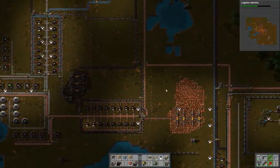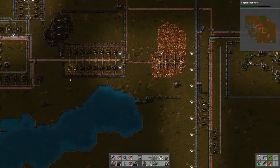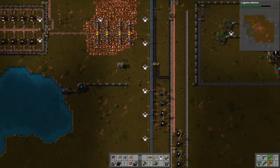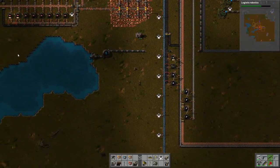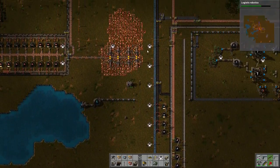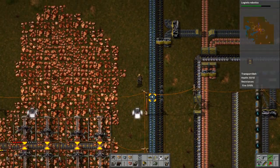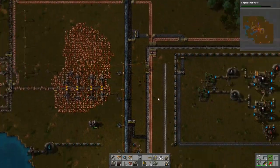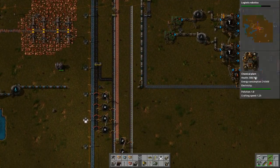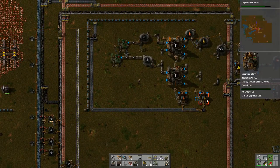Alright, so we have those two looping. Next thing would be we'd want to loop this back over. I think once we have this looped over then we can loop back into the system there and we should be good. Are we full up on solid fuel? We are, so our light fuel should still be pretty light, but our heavy fuel is probably getting back full — yeah.